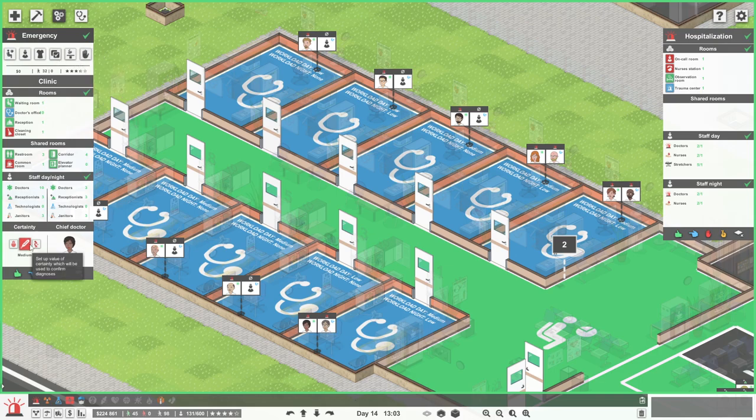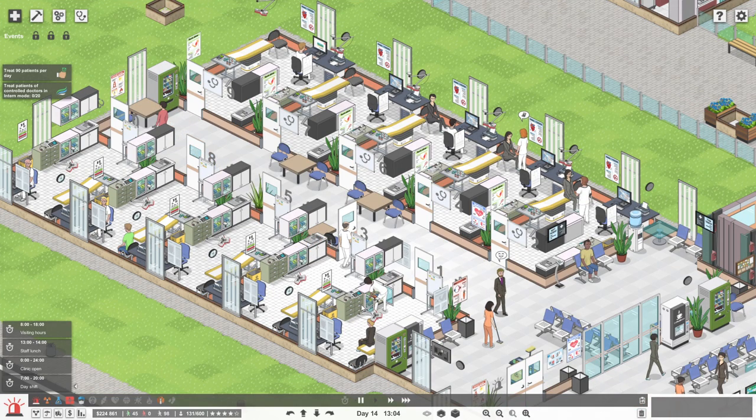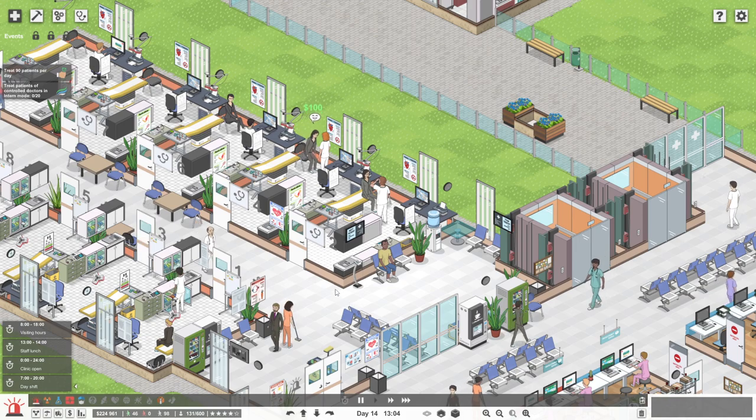Here — I'm so blind. Certainty: low, medium, high. Set up a value of certainty which will be used to confirm diagnosis. Default is medium. If we have it on high, they'll always do lab tests and radiology tests, which are expensive but prove the certainty of the diagnosis. Let's leave it on medium for now — sorry, that was probably very painful watching me find that.